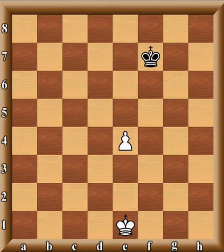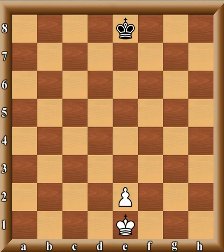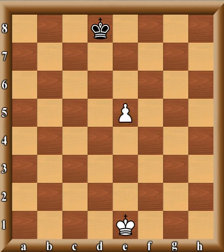A pawn on the fourth rank would have key squares on the sixth rank — only three of them — separated by one rank. The key squares are not on the fifth rank, not right in front of the pawn, but rather two ranks in front of the pawn.